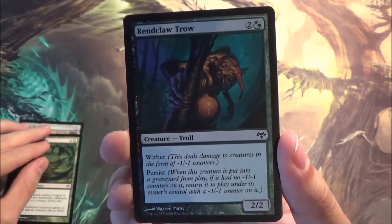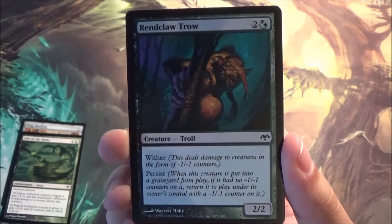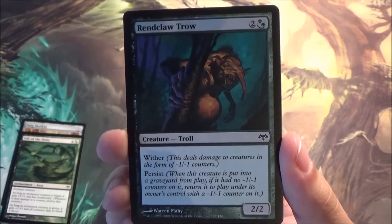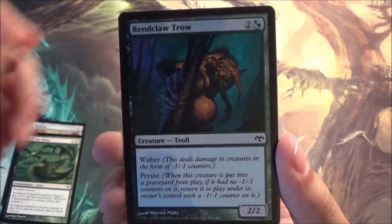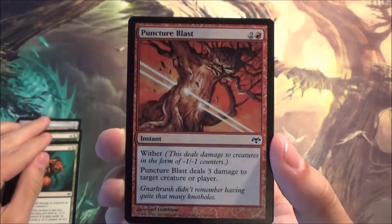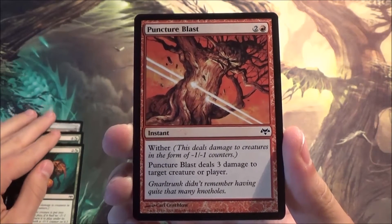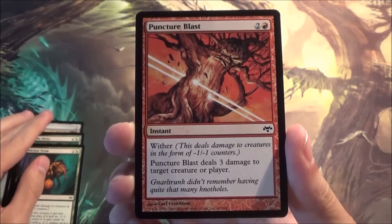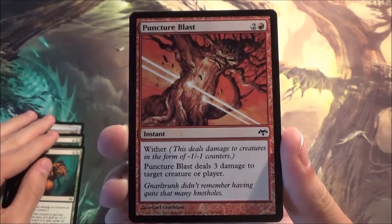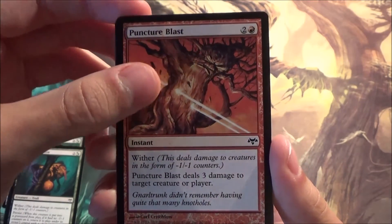Trolls! Here we have it — persist and wither, two of the main keywords of Eventide and Shadowmoor. Persist returns the card to play with a minus one minus one counter for more carnage, and wither makes it a pain. Cool. Puncture Blast — the design for this card was basically to have spells gain wither. Because of its wither, you put three minus one minus one counters on a creature in the form of damage. Fun instant speed card, I like it.